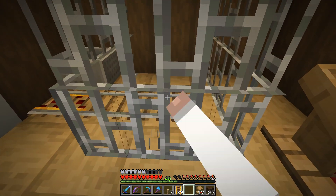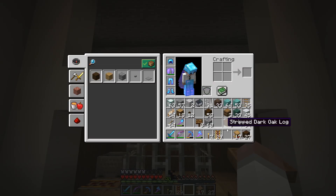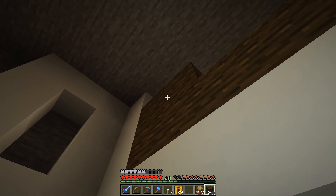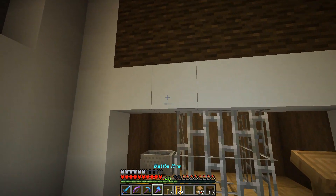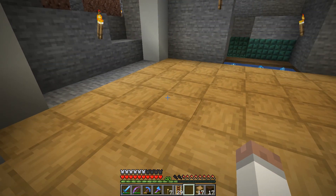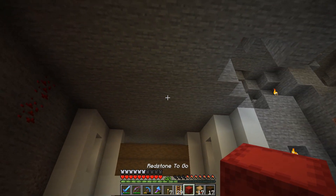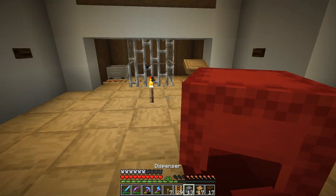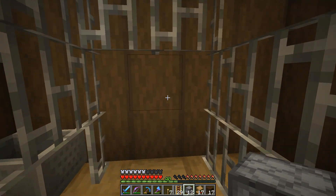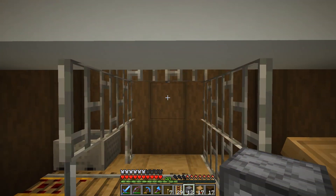Since we're going to have the zombie villager sitting here, we need to be able to throw it a weakness potion, so I'm going to use a dispenser for that. I want to put a button on top and then a dispenser up there. When we push the button this will shoot down a potion of weakness, and then that will allow us to throw a golden apple at the zombie villager and convert it into a normal villager.